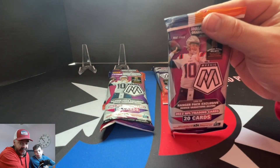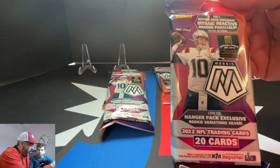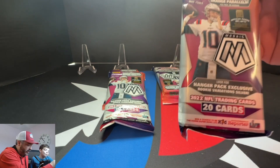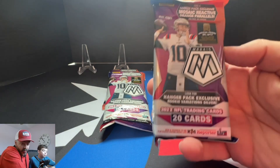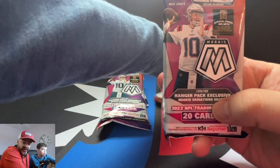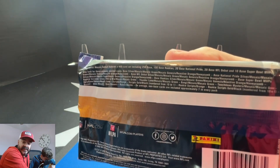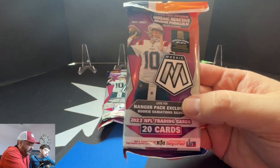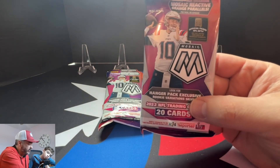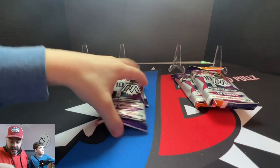Alright, Mosaic Hangers — not boxes anymore, they're packs now, but it's the same thing: 20 cards. These have the orange parallel and I can't wait to see the orange — I've seen a couple videos already and they look phenomenal. It's probably going to be my favorite parallel. Still hunting Brock Purdy. Haven't hit him yet. Hopefully we can hit Purdy in these four hangers. You can also hit Rookie Variation Silvers — this is the only place you can get those. It's a big set, a lot of base, rookies, inserts, parallels. Tough to hit good things, but we're searching for Purdy — Mr. Irrelevant himself.